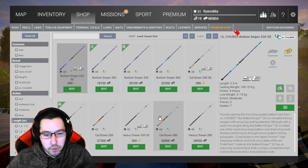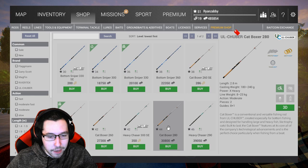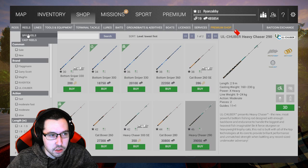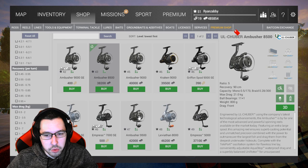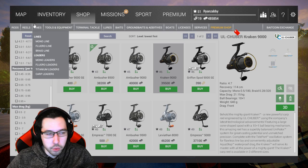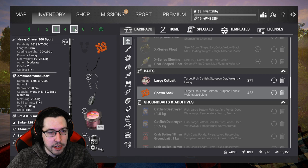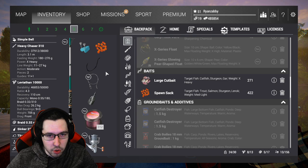You can also upgrade incrementally — say you get to level 44 and want to speed things up, grab the level 44 Cat Boxer. Or if you get to 46, grab the level 46 Heavy Chaser. These are both going to be great upgrades. All you have to do is match the line weight with a reel — you could go to 20 plus, and I used the Ambusher, the 21 kilogram one. Just match it with the reel, line, and leader, and you're pretty much good to go.